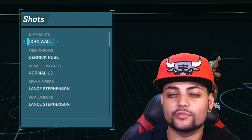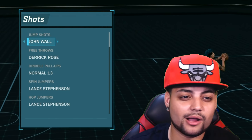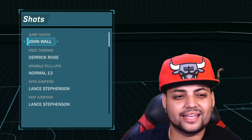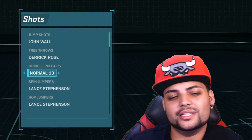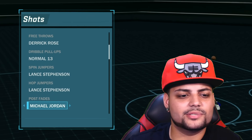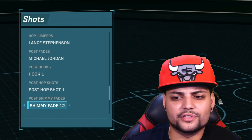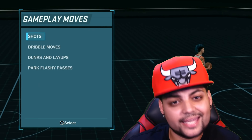Now for the shots — I'm a pure slasher so I don't really rock with shots, so I can't really help if you have a shot-oriented build. These are the moves I use: the John Wall jumper — I hit greens with it even though my three-point shot is around 62. For free throws, I use Derek Rose because I play a lot of pro-am. I always run with a smart team so I'm rarely in a position to take a shot, but if I'm wide open and we're blowing them out, I'll take it. The dribble moves are where I finesse as a pure slasher.